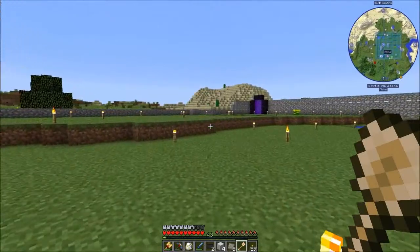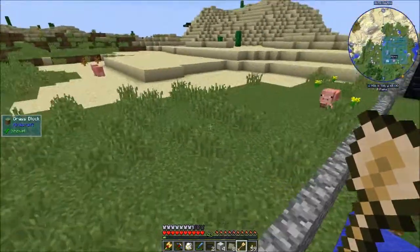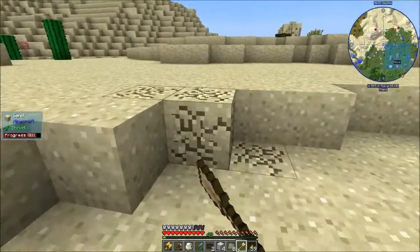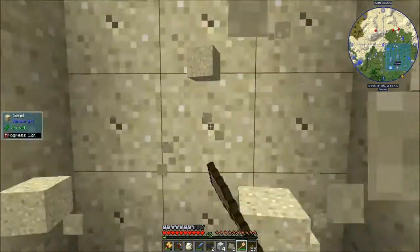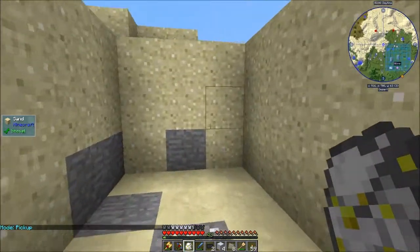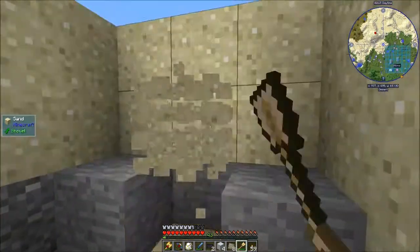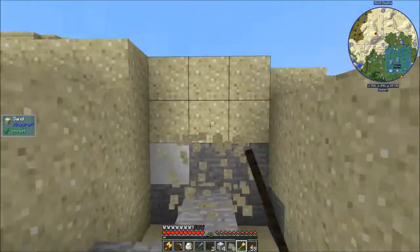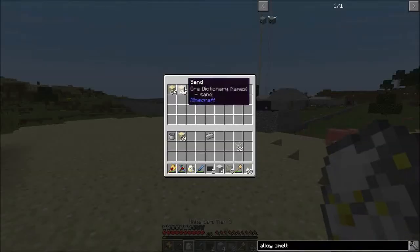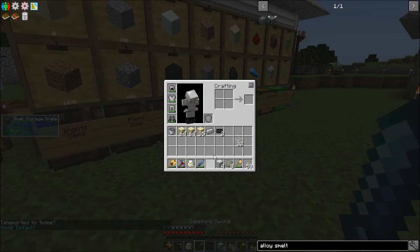We'll just walk out here and dig up a stack of sand real quick — won't take long with an excavator. Let's put this thing back in collect mode. That ought to be plenty. Put this back in default mode so it doesn't irritate me.